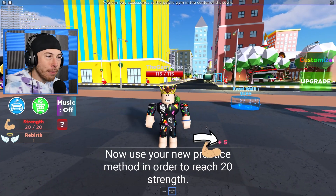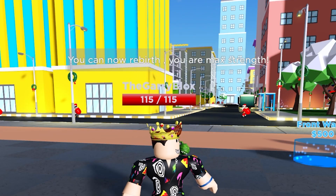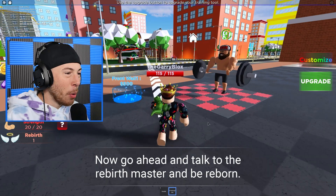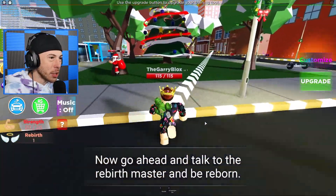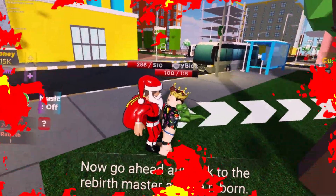You get five strength every time I do a jumping jack. I can now rebirth — I'm at max strength! Max strength is 20. I need to talk to the rebirth master. Am I gonna get jumped by a Santa Claus? Please Santa, wait!